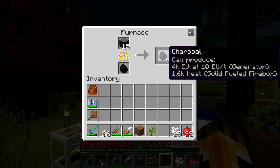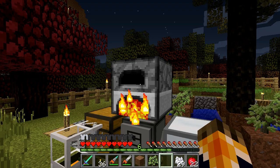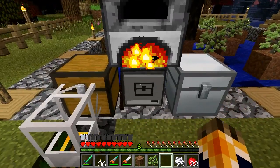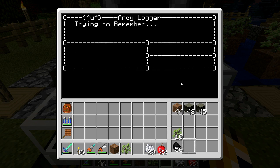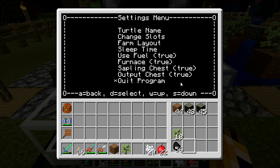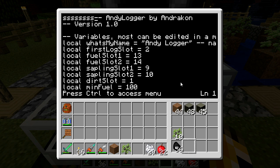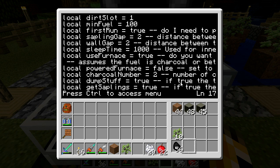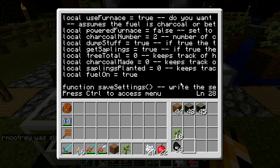It makes charcoal in sets of 16. If you really need more than 16 fuel per run, you can change it in the configuration settings. I'll show you where that's at — type 'edit logger'. This is the logger program, and here is the first large set of variables which are all the options from the menu. There's one of these you would change if you want it to produce more fuel at once.